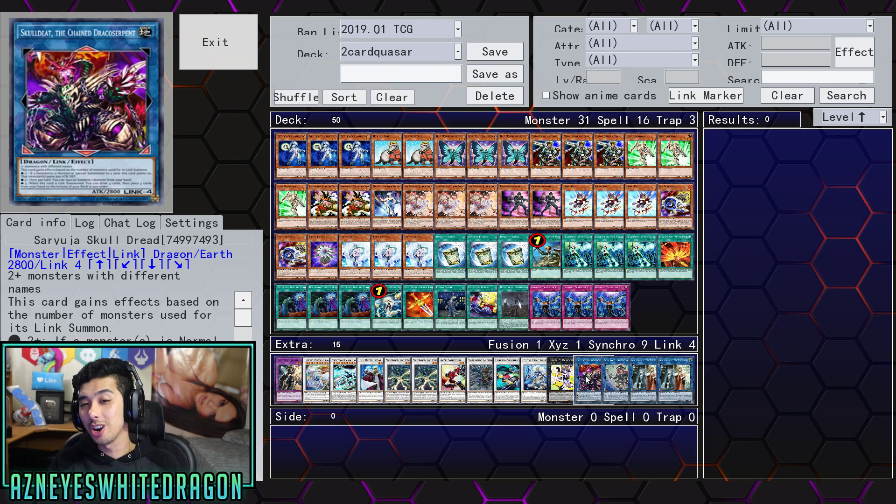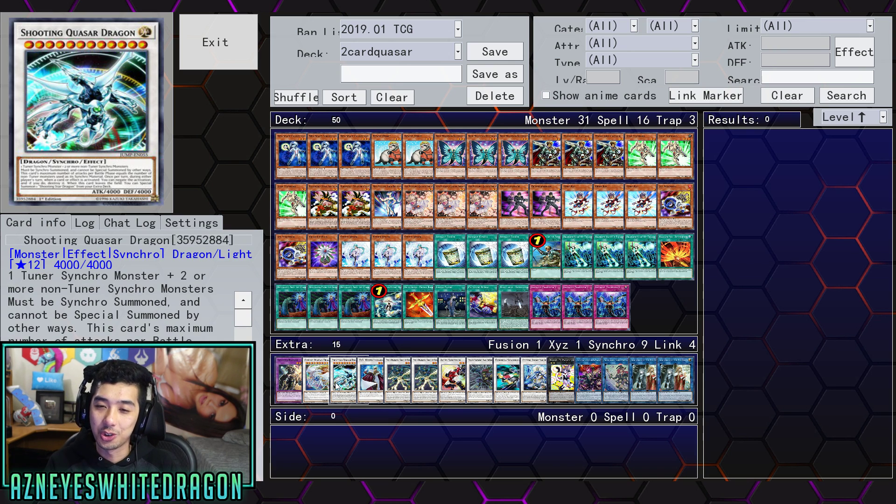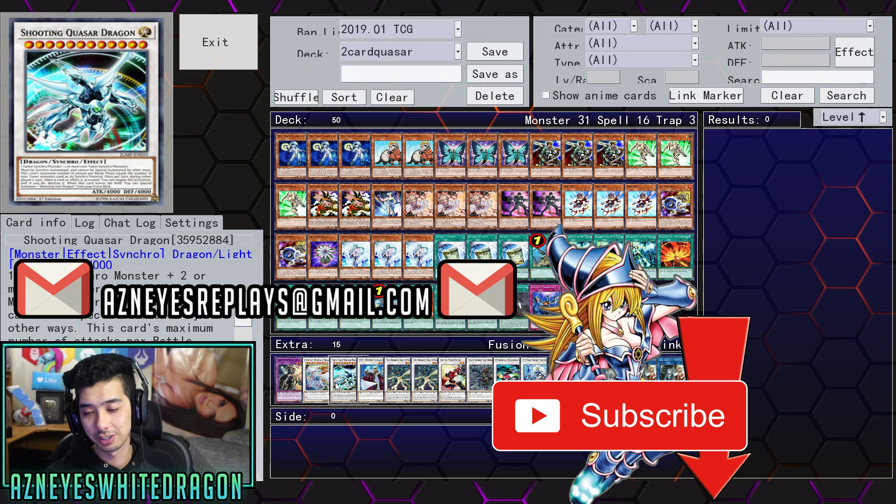But enough ranting — hope you guys enjoyed seeing the two-card double quasar, or the blazer-quasar combo. Thanks for watching guys — hopefully you enjoyed the video. If you did, drop a like on it, and if you're new to the channel hit the subscribe button to see more crazy Yu-Gi-Oh combos like the one you just saw. If you guys got any cool replays feel free to send them in — as always the email is Asianized Replays at jino.com. Thanks for watching and we out.